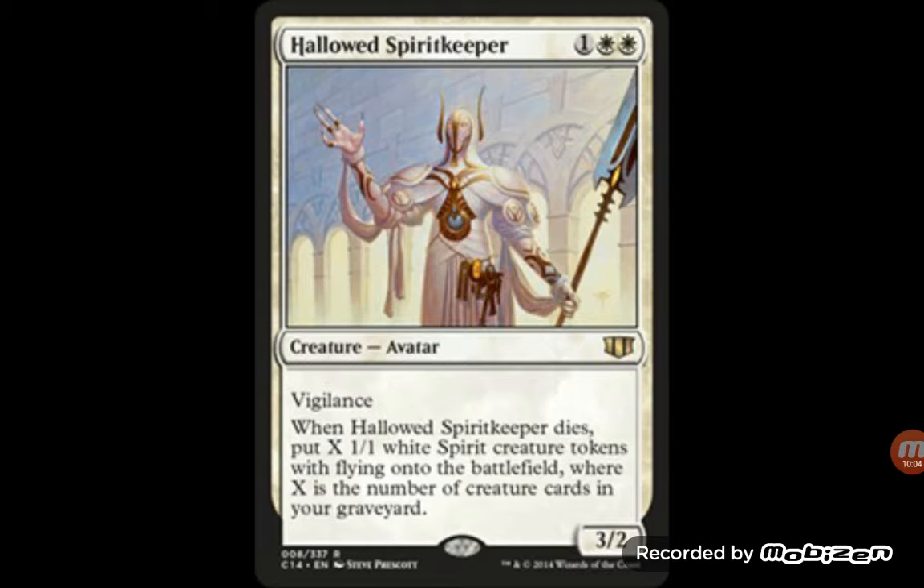Hollowed Spirit Keeper — three mana for a 3/2. When it dies, put X 1/1 white spirit creature tokens with flying onto the battlefield, where X is the number of creatures in your graveyard. So if you keep getting hit with Wrath of God or Supreme Verdict, this would be a great card — you get your creatures back. Cool little trick: if they bolt it, you get two or three 1/1s to take its spot.